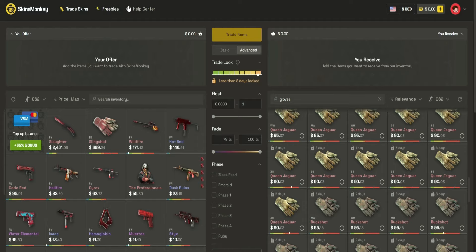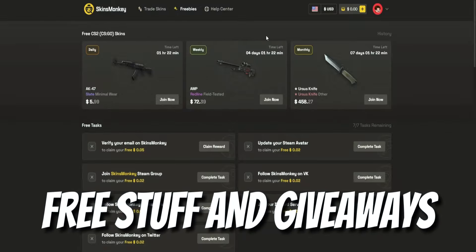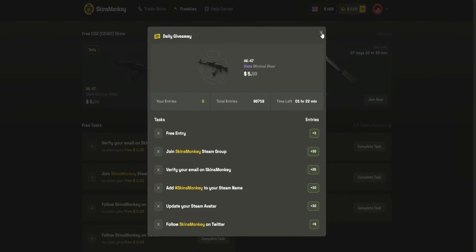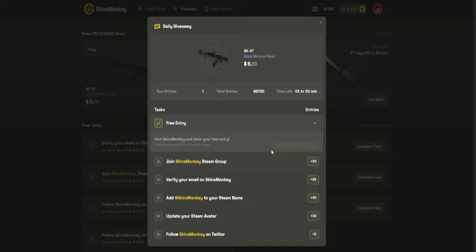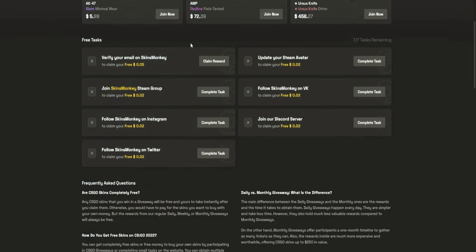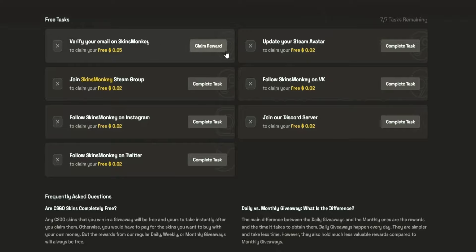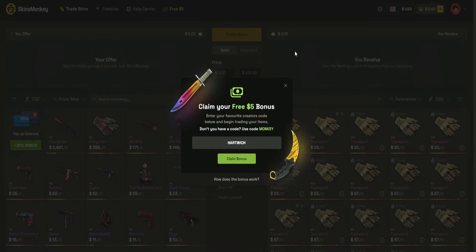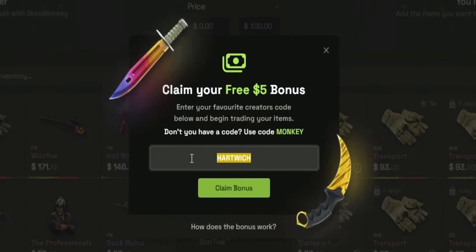If you don't have a lot of money or you're just looking to get a few nice things for your inventory, there is also a Freebies tab. You can enter daily, weekly, and monthly giveaways - just press 'Join Now' and you'll see all the tasks you have to complete to get different entries. You can get one free entry right away by pressing 'Claim.' Other tasks include joining the Skins Monkey Steam group. There are also free tasks like updating your Steam avatar or verifying your email on Skins Monkey to get some extra free money on the site.